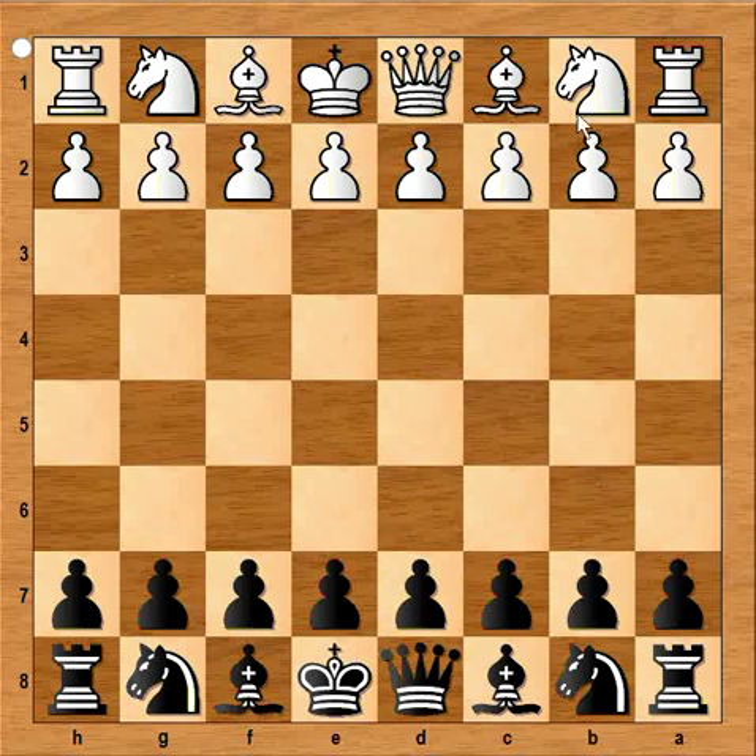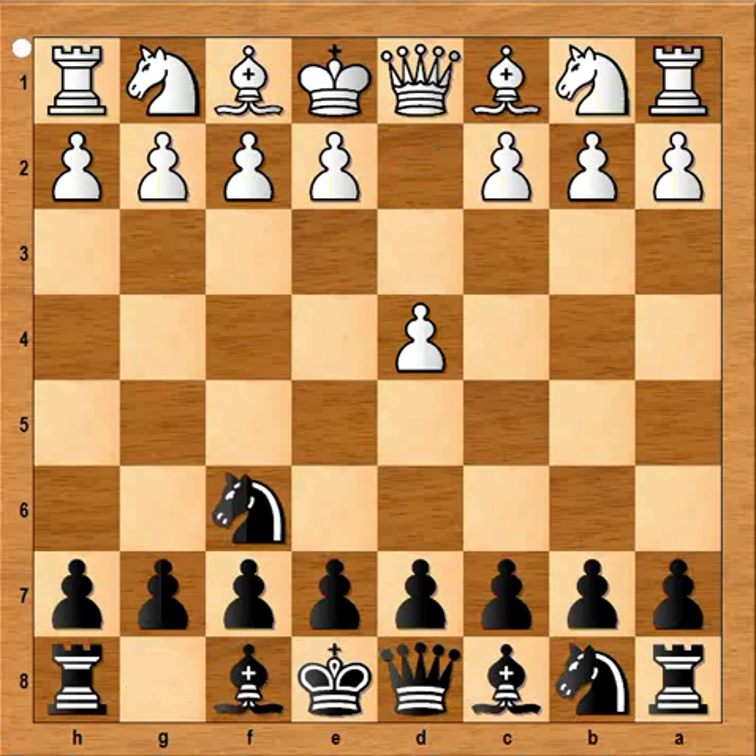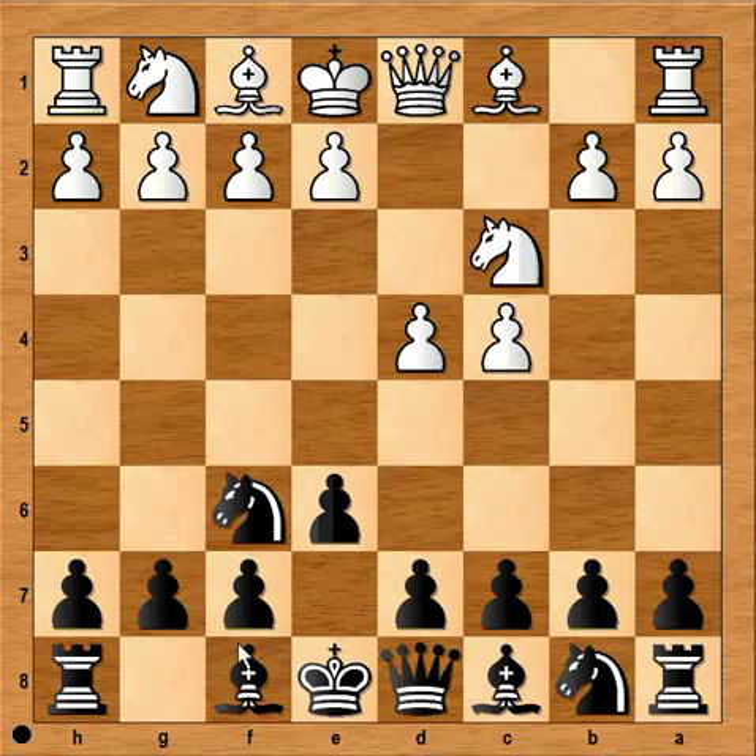In this game Efim Gela had white pieces and he started with d4. Black played Nf6, c4, e6, Nc3, Bb4, and we have the Nimzo-Indian Defense.